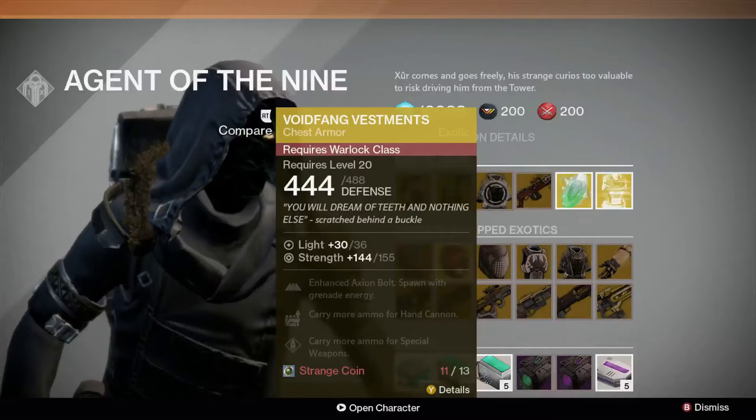Void Fang Vestments, available for Warlocks, increase both the amount of hand cannon and special weapon ammo you can carry. Also, your Arc Bolt Grenade will spawn with an additional seeker, and respawn with full grenade energy.